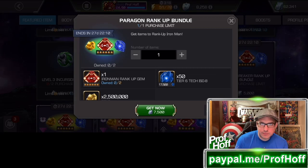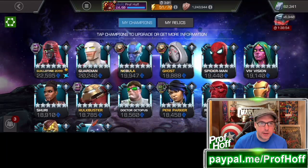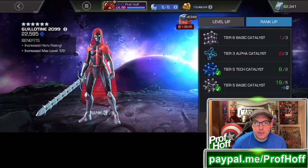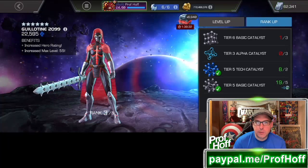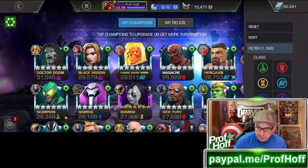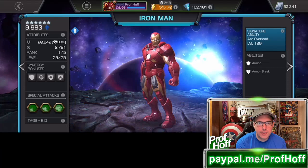The way I typically do it is take a champion to rank 3, build up resources for rank 4, then go to rank 5. Looking at my resources right now, I'm not really close — except for the tier 5. My other tech at rank 3, like Guillotine 2099, needs 2 more tier 6 basic and 3 more tier 3 alpha. OG Iron Man is at rank 1. Glory Store rewards and trophy tokens from Battlegrounds will help. I'd be saving resources for Iron Man and buying the gem to hit rank 5. Also, Iron Man is just a champion the game really wants me to have — I've naturally landed on him 7 times. He's SIG 120 without any SIG stones, which is kind of crazy.